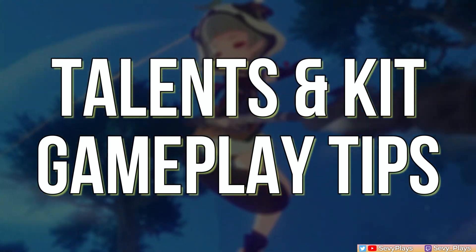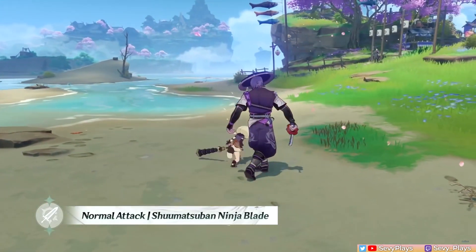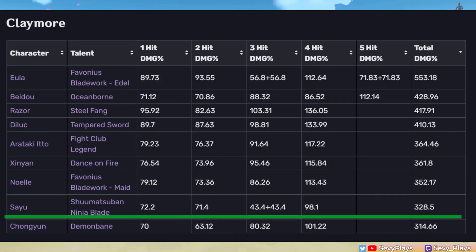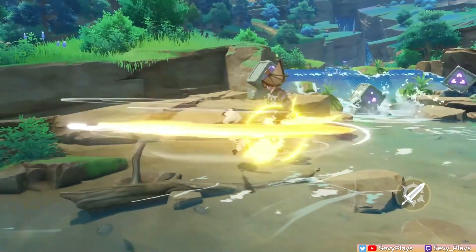First, let's understand how her kit and talents work. To get it out of the way, Sayu's normal and charged attacks aren't really useful and shouldn't be invested in, even boasting one of the lowest multipliers among Claymore users. Her true utility is in her skill and burst.